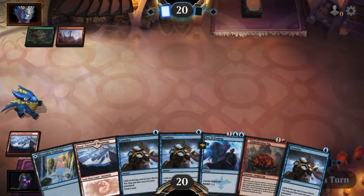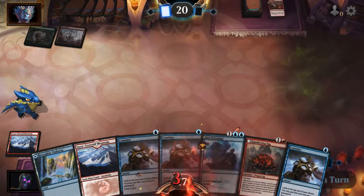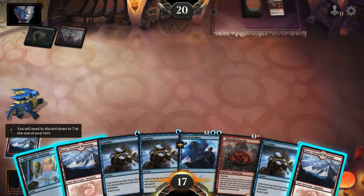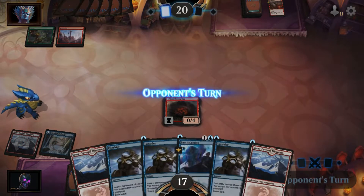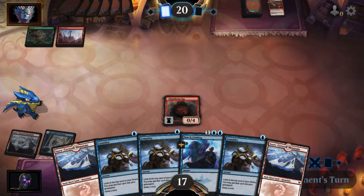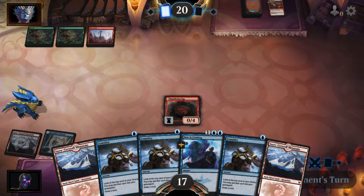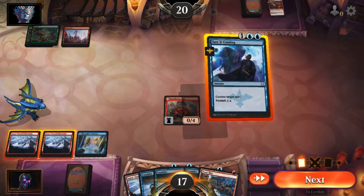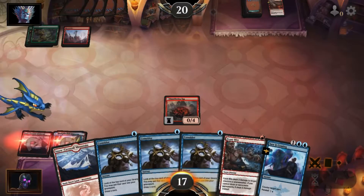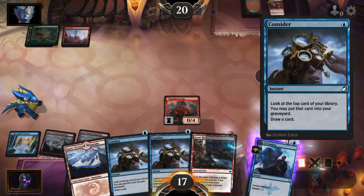Kitty, kitty, kitty — get out of here. Knock it off, be a good kitty. Ouch, quit biting me. Looks like werewolves maybe. That was out of the blue — Smoldering Egg. Interesting. Let's foretell that. Play a Consider.